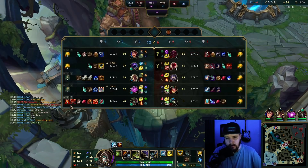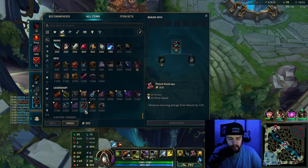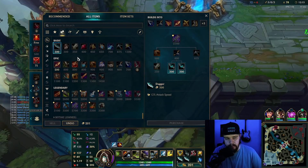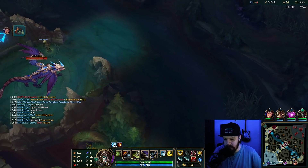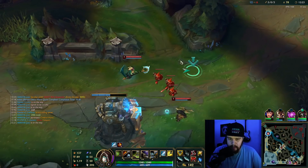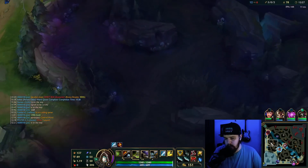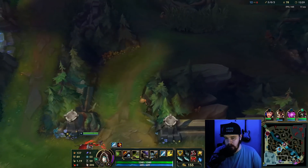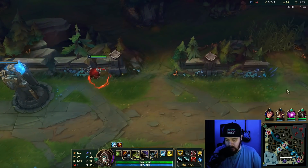Look at their team — Steelcaps here are honestly fine. Then we'll go for Blade of the Ruined King. I'm gonna go bot side again. I know my top side is up, but I want to play for the dragon, the bot scuttle, and the gank on bot lane. I know they don't have summoners right now, so they're a pretty easy gank considering they're pushing. I wouldn't mind losing my top side camps — I don't want to lose another dragon.